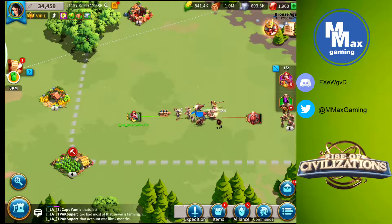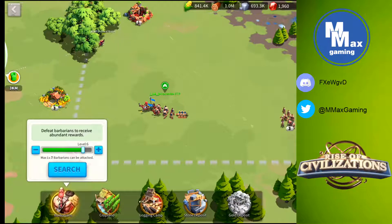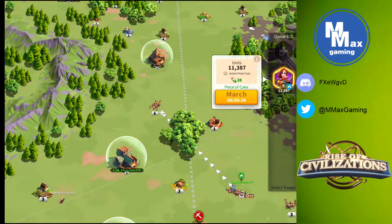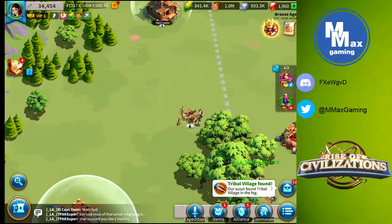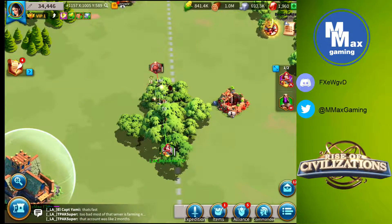This number will continue to drop — by 2 each time — until it reaches 30, as long as I keep her out on the battlefield. My goal once I have a commander out attacking is to keep that commander out there and attack as many barbarian groups in a row as I can. This allows me to stretch my action points from 40 per attack down to 30 per attack, which over the course of a thousand action points adds roughly ten extra attacks, depending on how often you need to return to base to heal.